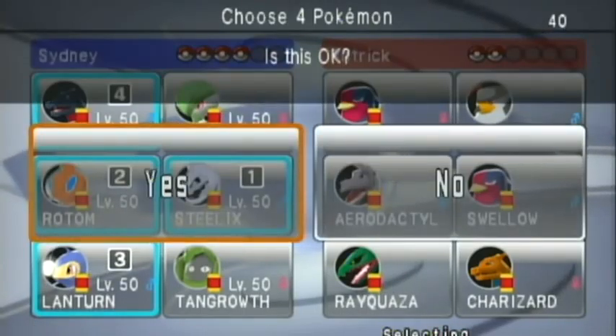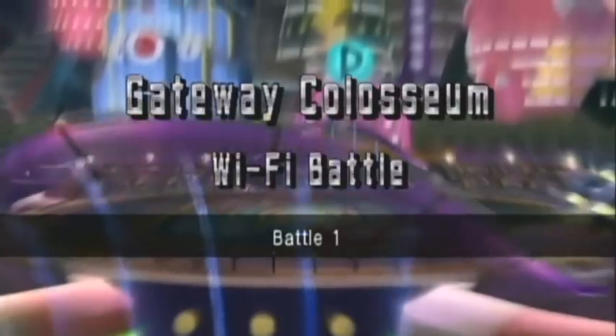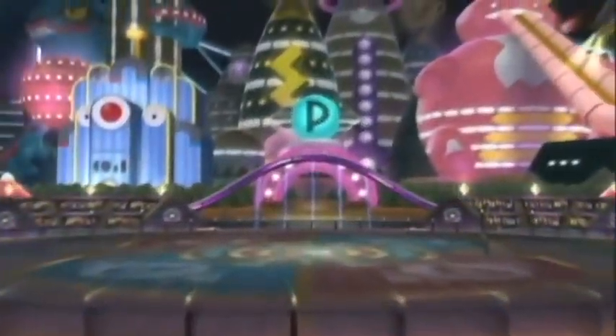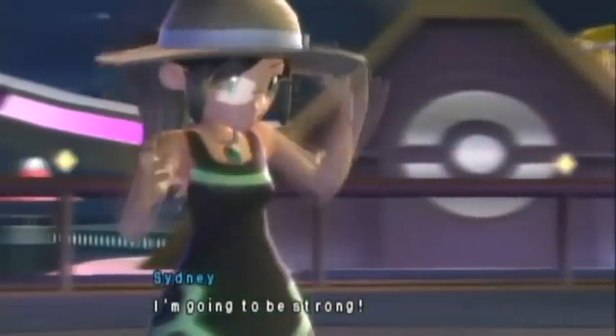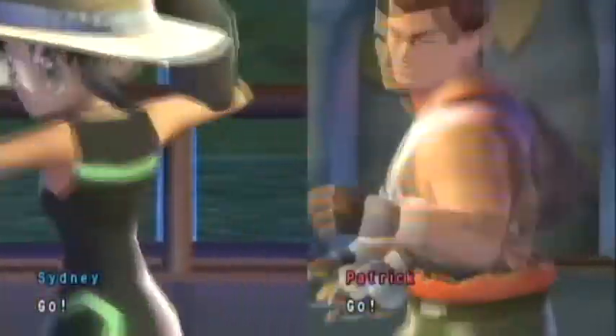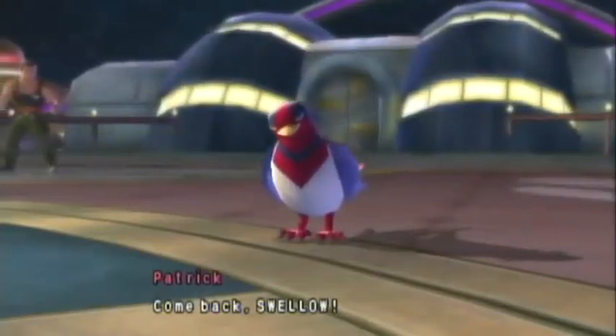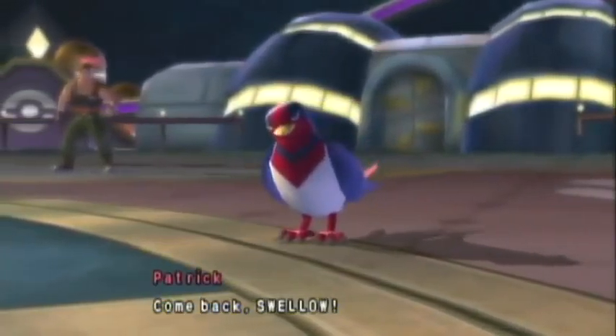My opponent has a mono bird team, or mono flying team, with a Rayquaza thrown in there. I'm just hoping it doesn't use the Rayquaza. The first three choices of Pokémon were easy — the Pokémon who can actually do a lot of damage to birds — and then the fourth choice was just Charizard over Gardevoir.